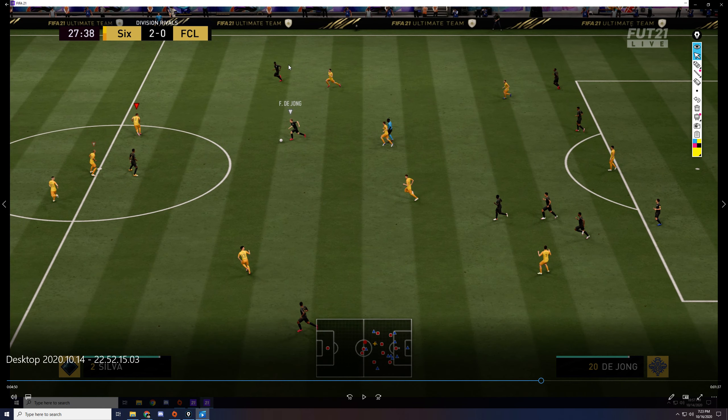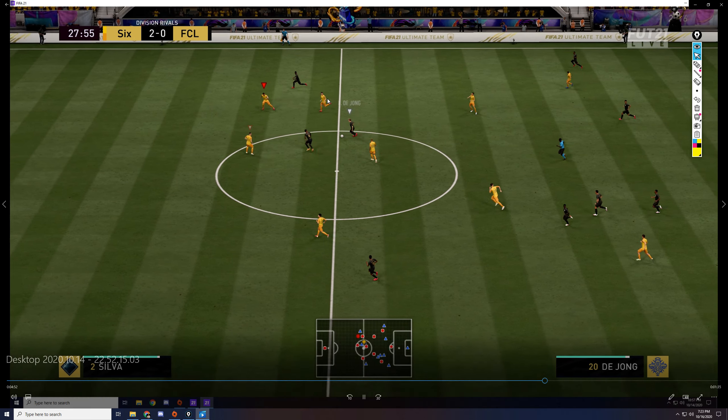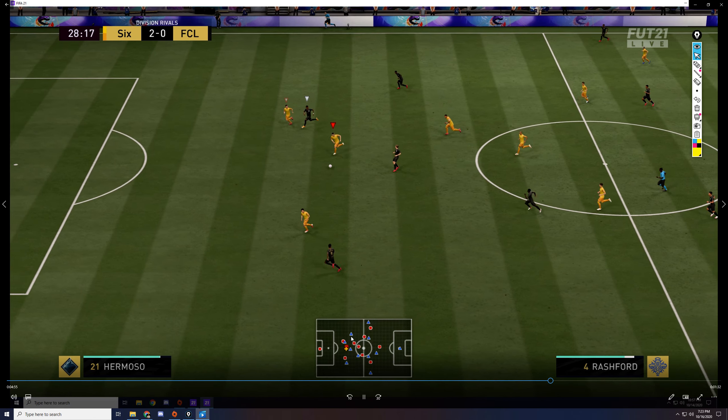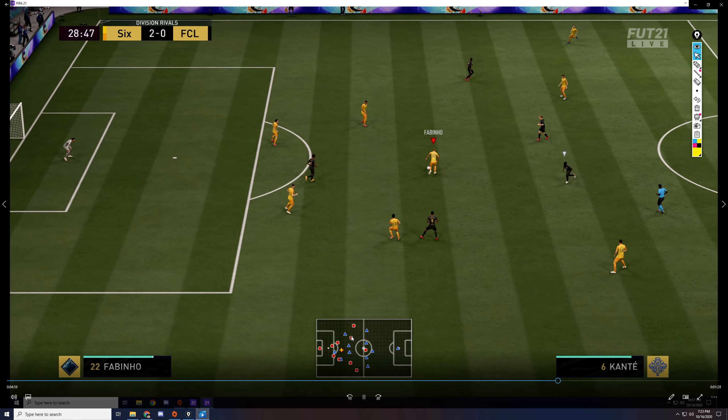Here's the counter — it's three on two, more or less. He's got the outlet to the winger. He can't pass to the middle because Fabinho will be all over it. I have a choice: I can commit to the runner or I can commit wide. I choose to commit wide, and then as soon as I see Robertson get back, I come back towards the middle. I missed the slide tackle, but that was the idea — and then Robertson just goes across and covers.